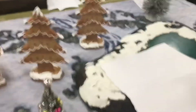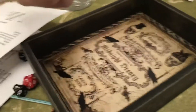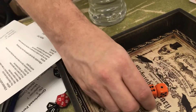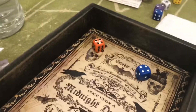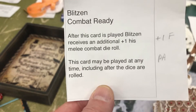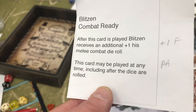Blitzen is going to try and take care of the snow person that was controlled by Jack Frost — the traitor, the Benedict Arnold. Blitzen gets plus two normally, and plus one for flanking. Rolling — rolled a seven plus two is nine. James is going to play a special ability card: Blitzen Combat Ready. After this card is played, Blitzen receives an additional plus one to his melee combat roll, and this card may be played at any time including after the dice roll. So James automatically wins the roll.